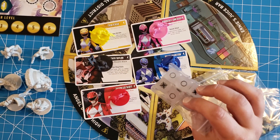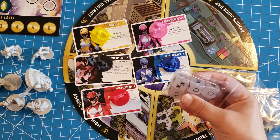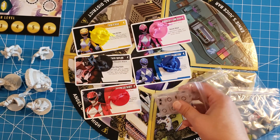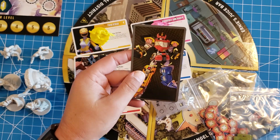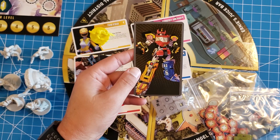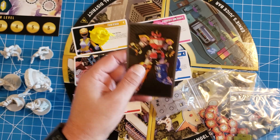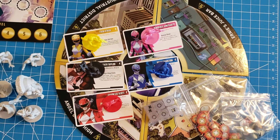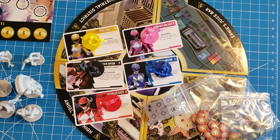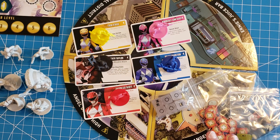Those dice add nothing but an aesthetic addition to the game, but those little things I really do like. Speaking of aesthetic add-ons, they also have a Megazord figure which doesn't add any gameplay value but does add aesthetically. I'm getting a little ahead of myself talking about expansions — we'll touch more on that at the end.